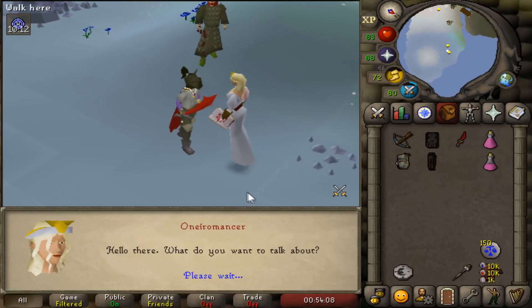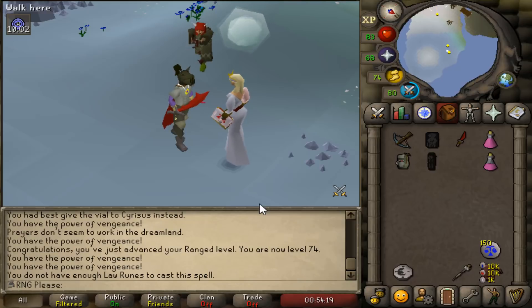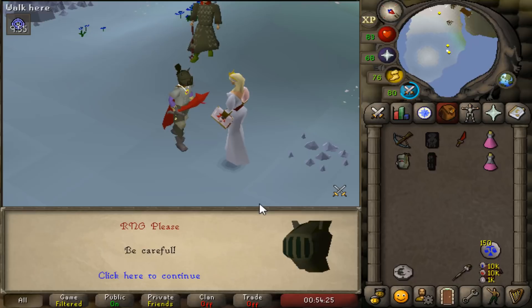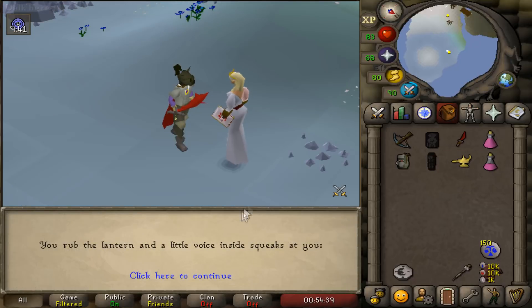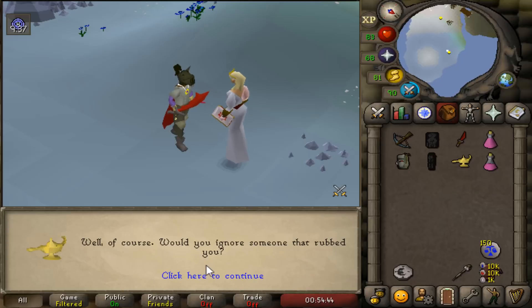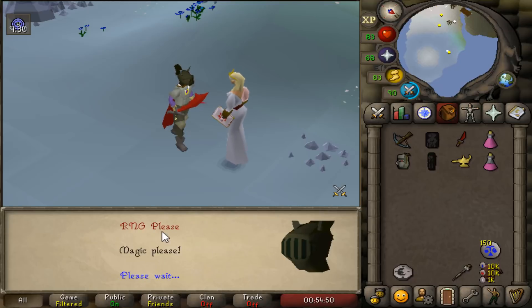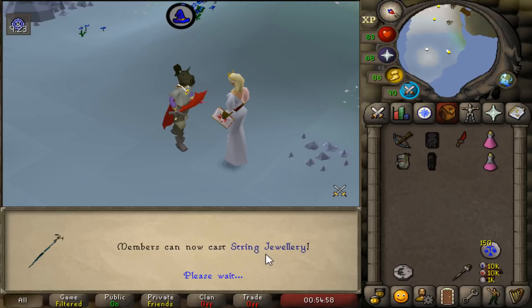That should be the quest complete, which means we can go to Nightmare Zone and imbue this ring. We also unlock a few lunar spellbook spells — none are immediately useful but later on some definitely will be, like Humidify. We get two quest points, 15k hitpoints experience, 10k magic, and a lamp for 15k experience in any combat skill other than prayer and attack. This is going into magic because magic isn't easy to level — strength is easy so I don't care for that.